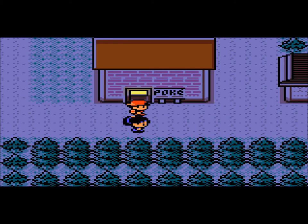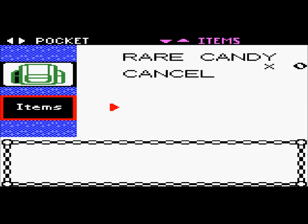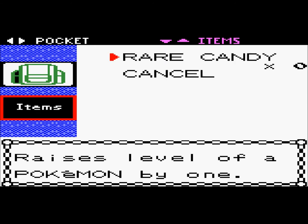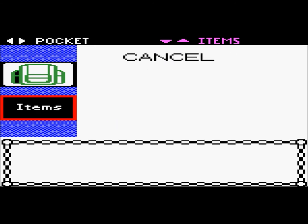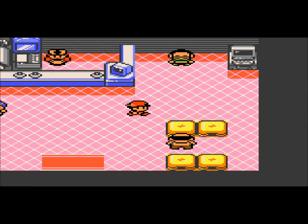Before I continue on with this part, I'm gonna show you guys something. There's a bit of a glitch with my... hold on a second. Yeah, see, look at this. This doesn't make sense to me. So all my items are gone. Well, actually, I deposited all my items in the PC, but the thing is I can't withdraw them, which really sucks.